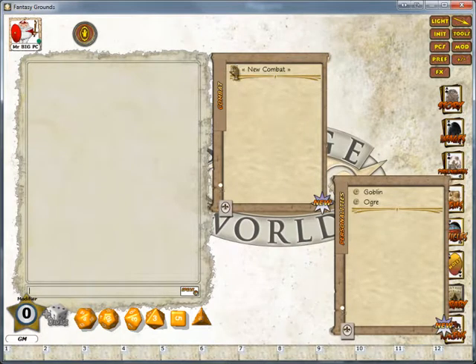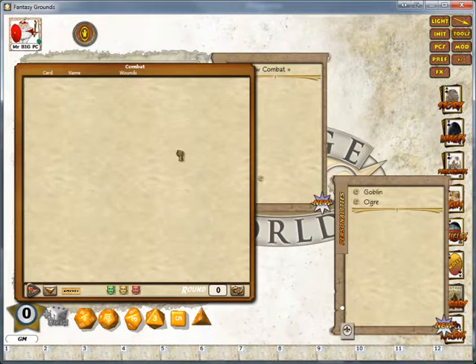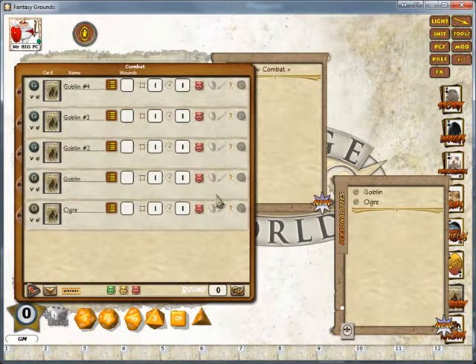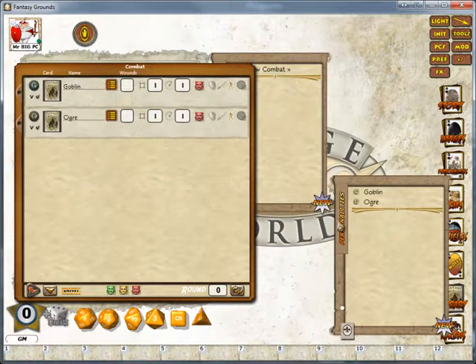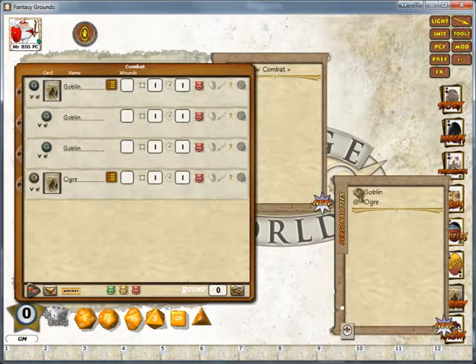So what I'll do is create a combat, delete the default entry, add an ogre in. And what I usually do is I will add multiple goblins — it will number them. The group entry is designed to more closely mimic the rules inside Savage Worlds. So if we take a goblin and drop it on the group entry box, it will create sub-entries for the goblins.